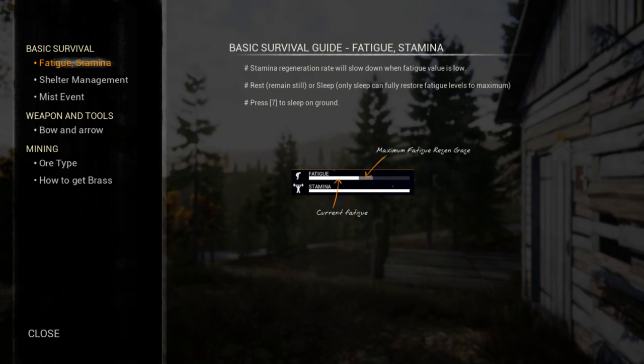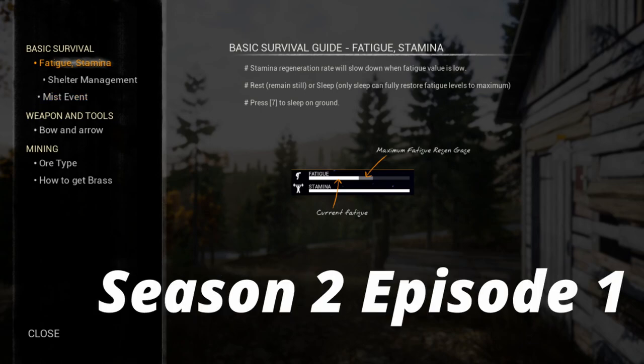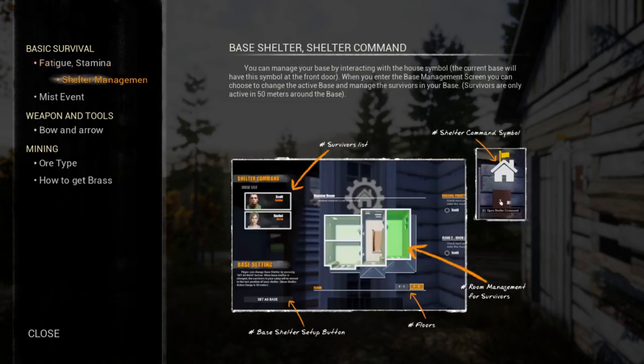Okay, we've got a new update for Mist Survival. So we're starting anew - Season 2. There is a lot of new stuff. It looks as if things look a lot better. We've got Shelter Management.